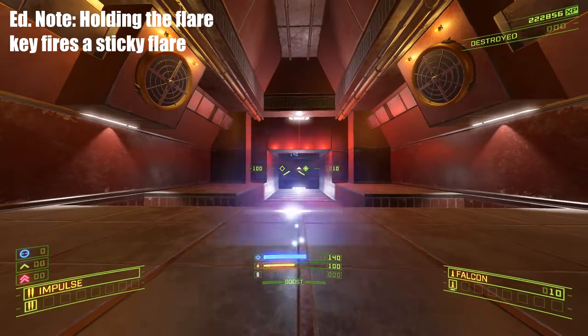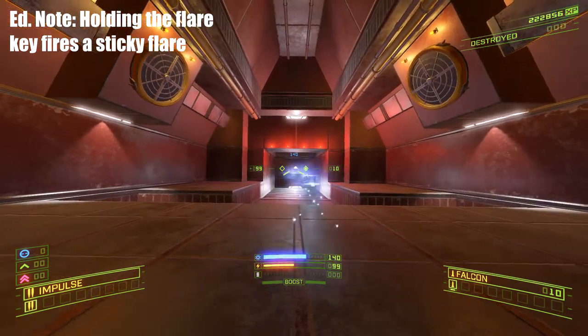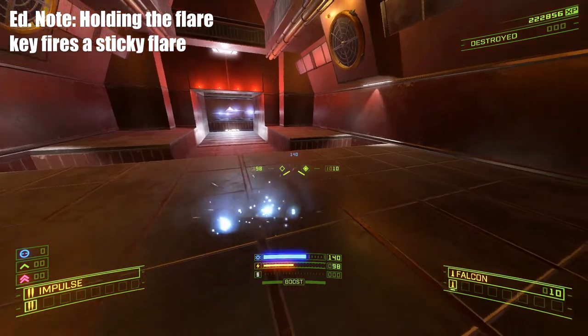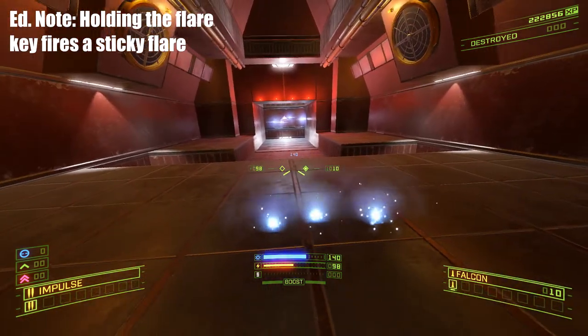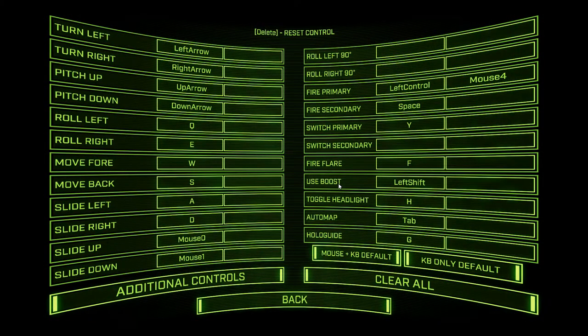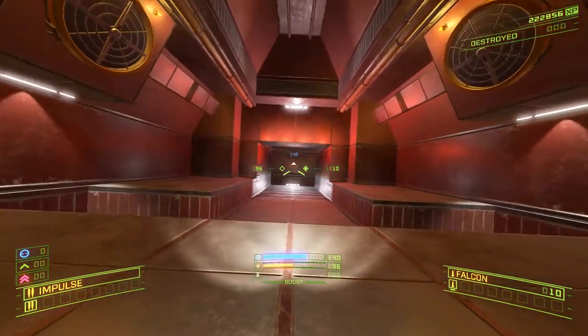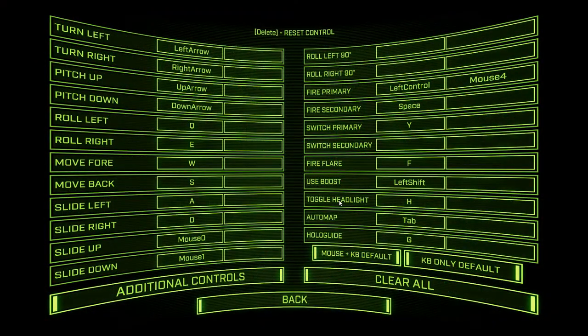There's the obvious fire primary and secondary — these are your lasers and gun things, these are your missiles and bomb things. Switch primary and secondary are basically your scroll wheels, typically. Next up is firing a flare — often you'll come across pretty dark areas in the game and you'll want to see those. Boost: engage your afterburner with this button, you have to hold it, there's no boost toggle. Headlight: pretty self-explanatory, they're like flares but it costs energy all the time. There is an upgrade to take that cost away. Your map: very easy to get lost in here, good to have a map.